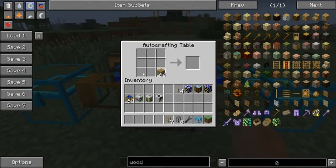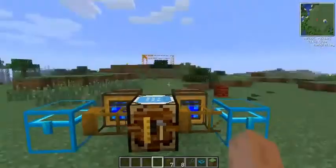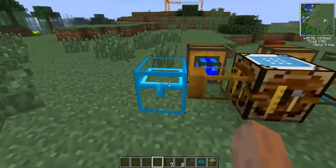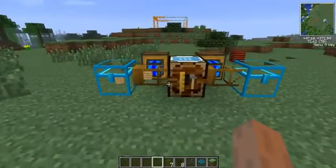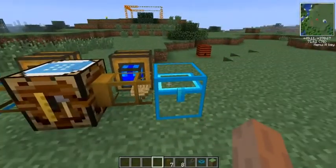So say, for instance, we wanted to make some wooden slabs. We can go ahead, get out of the inventory, and it'll leave the recipe in there. We can go ahead and put about eight of those in there, and then it'll pull it in and actually place it into the regular spaces. And then when that's done, it'll pull them out. And there's our slabs.